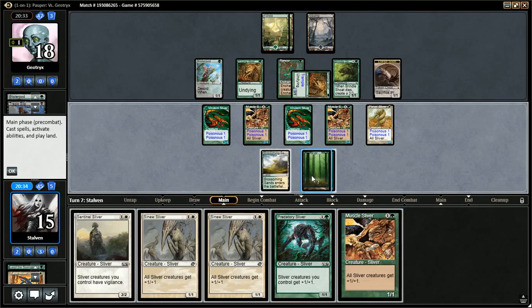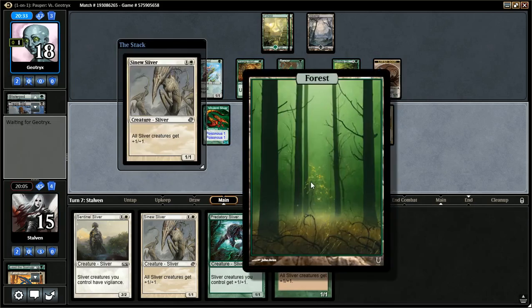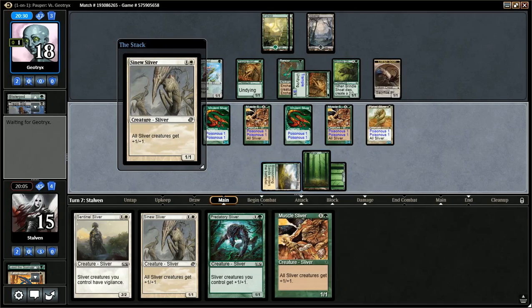I kind of wish we drew a land there. I guess I'll play the Sinew Sliver. Should I play the Sentinel Sliver? I don't think so. One, two, three, four — if I played a Lord, I'd have five toughness and he couldn't block me even if he blocked with everything. I think I'm going to do that — let's play the Sinew Sliver and fake some green trickery with our fours.